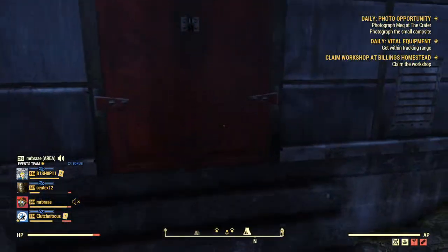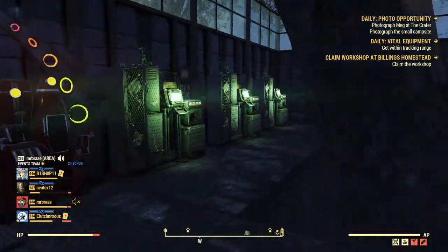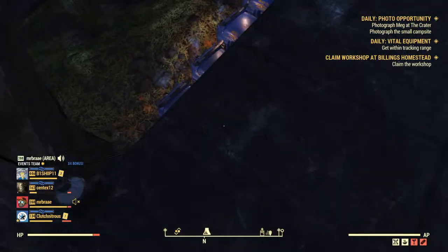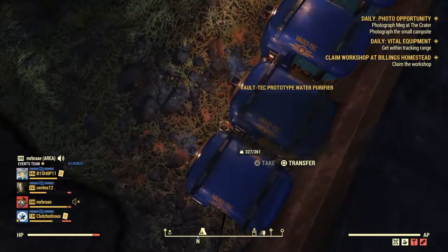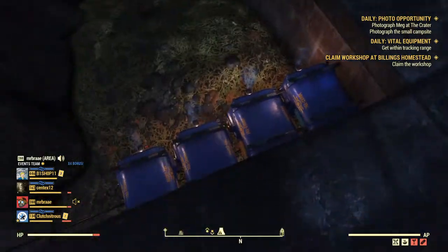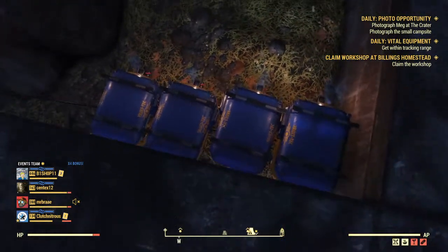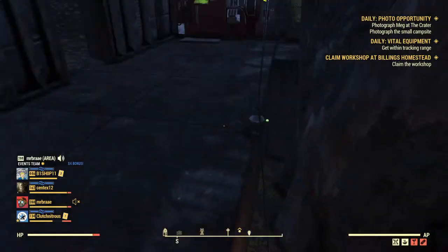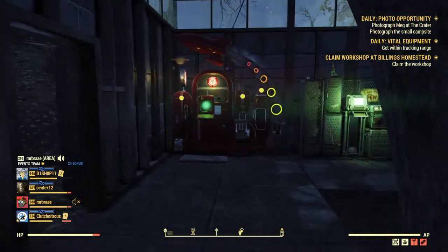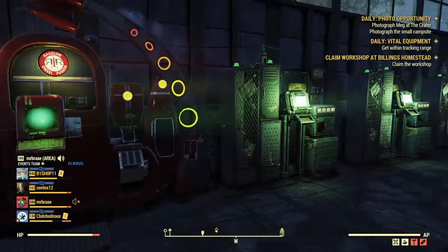Down here at the bottom I have the store, and down in here I've got a couple of water purifiers — I actually need to collect from those. For those of you who haven't bought these, they're teeny tiny but they produce two units just like the other ones that sit on the ground, but they take up a lot less space so you can place many more than just a couple. The vendors aren't even stocked — I just put them here.